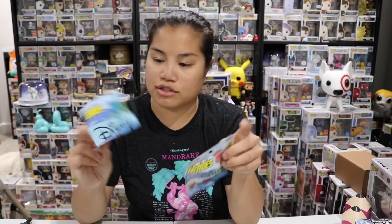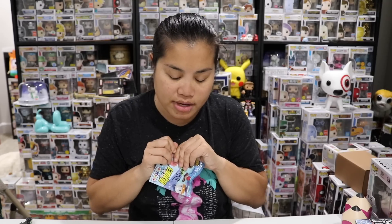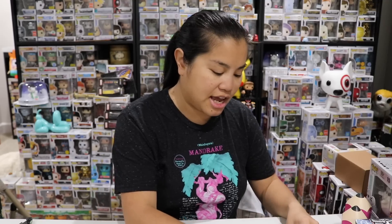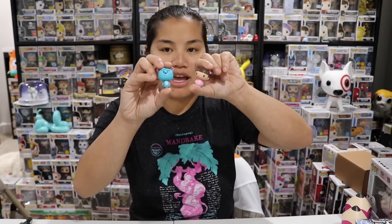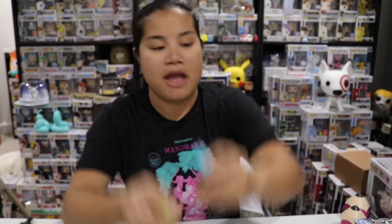Last one — let's see if this is going to be Dumbo. If this is Dumbo, then we officially have the whole set of the ones we can get in this Toys R Us exclusive box, and the others can be giveaways. We got another Daisy Duck — duplicate. She's cool though. So we're still going for Dumbo. But today we did add Boo and Sully, which officially gives us our three Monsters Inc. ones, which is neat.